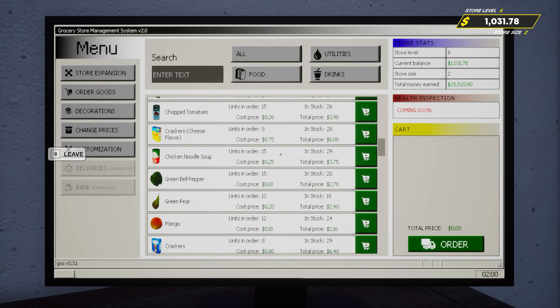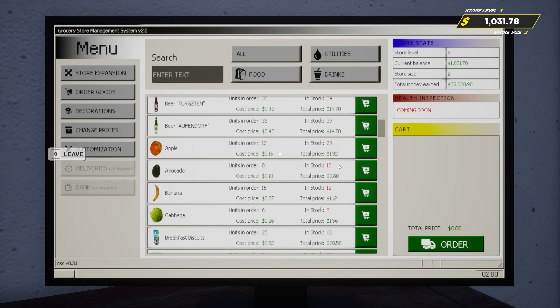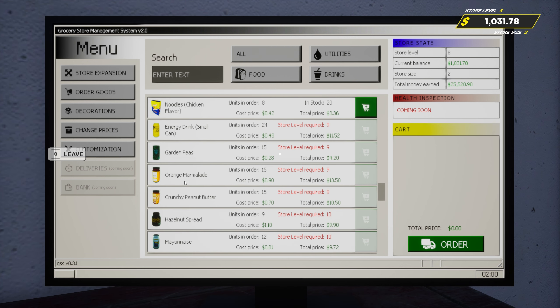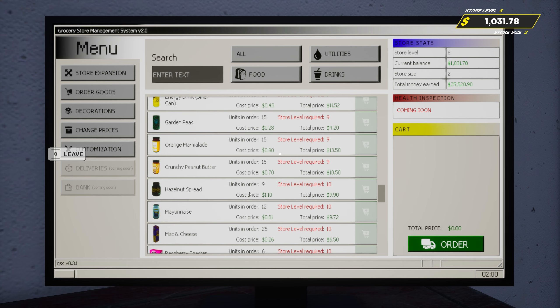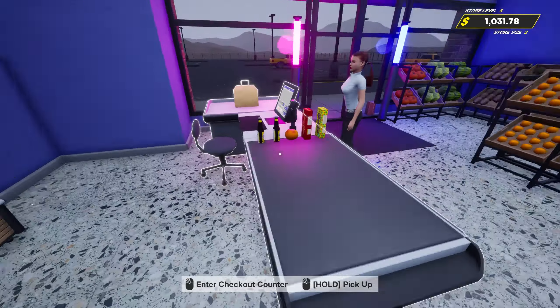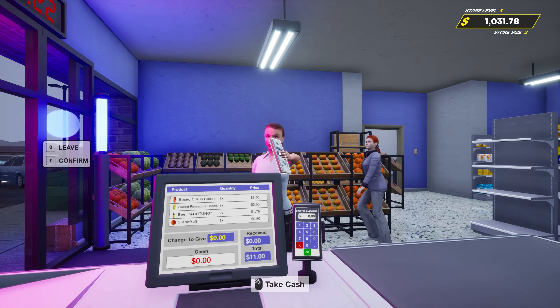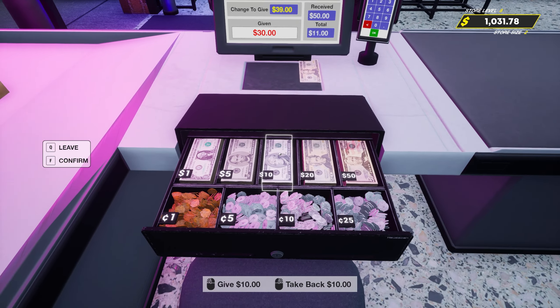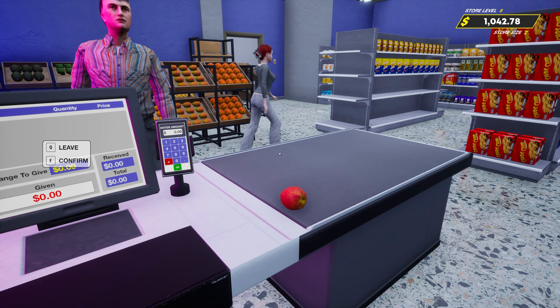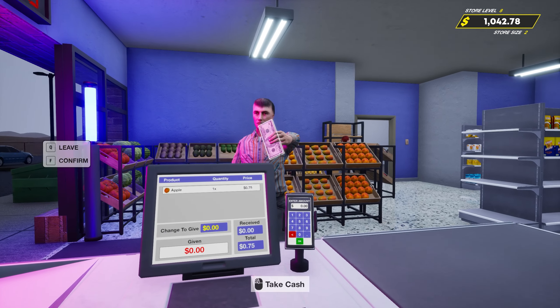We're working towards getting our next store level - level 9 - which is going to cost three thousand dollars. With that we'll unlock red cabbage, banana, avocados - we're all good on those - but also more energy drinks, garden peas, orange marmalade, and a hazelnut spread. The level after that unlocks pita butter and a jam - that's what I'm looking for.